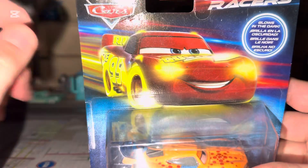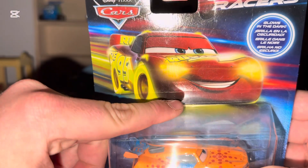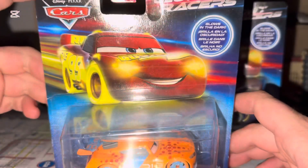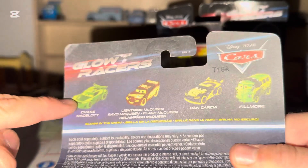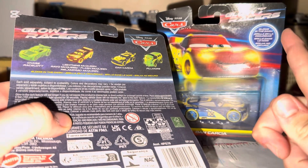We got the same Glow Racers artwork. I wish they could use artwork for next gen — that would be cool. They had to use Lady McQueen. They glow in the dark. You can get Chase Racelot, Lady McQueen, Dan Garcia, and Fillmore. If you want to check out that other review, fill up your card right above.